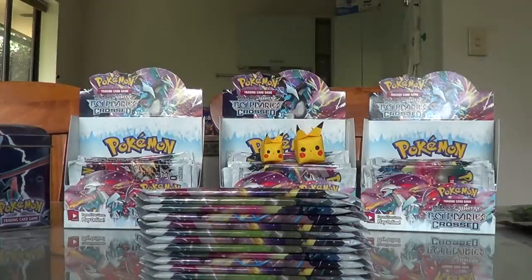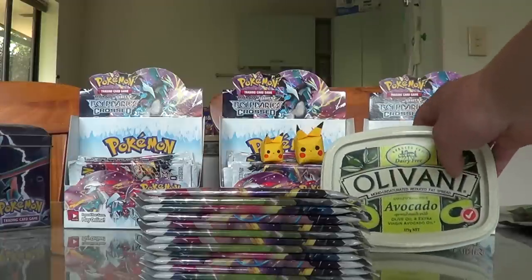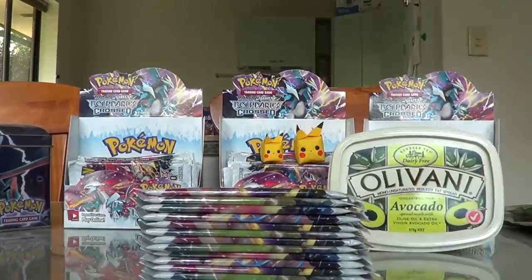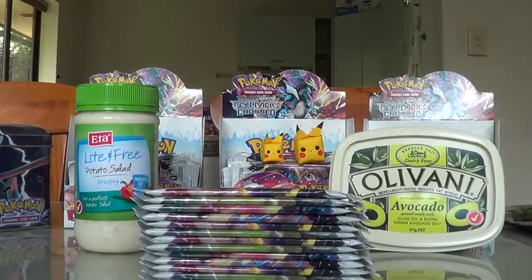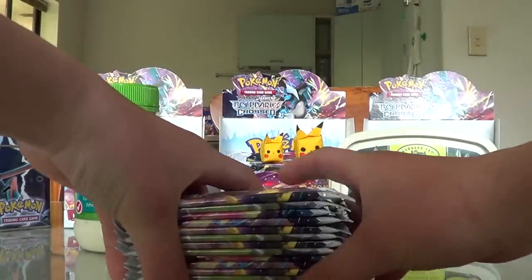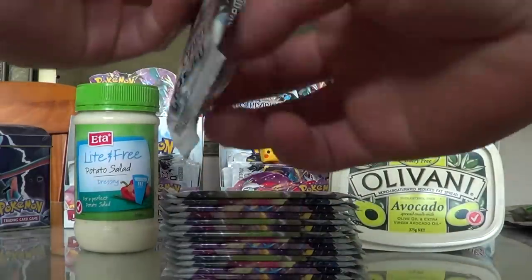Hey guys, you're watching the video of Slayer of MCA. Welcome y'all to part 8 of me opening 108 Boundaries Cross Pokemon Booster Packs. To go along with this series, to promote some healthiness, here is Olivani avocado spread on my toast, which is always really nice, and a light-free potato salad dressing. So anyway, in this part I'm going to attempt to open all of these, so let's get to work guys.